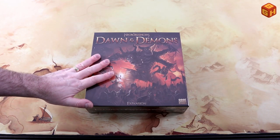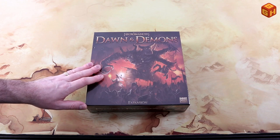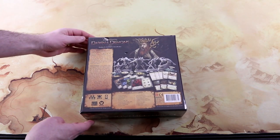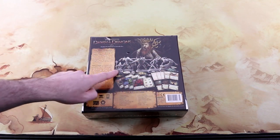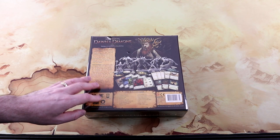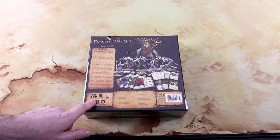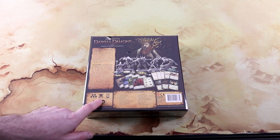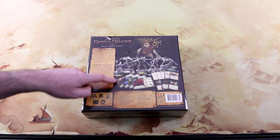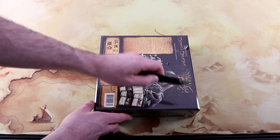So this is the box. It's a slightly smaller box than the core game. It has some cool art on the cover — Rise of the Necromancers: Dawn and Demons. On the back of the box we see the miniatures that are in this box, some of the artwork, some of the cards and the tokens that you get. The contents of the box are listed here and it says it's for one to five players. You can play this solo. It's 13 and up, plays in about an hour to two hours. Let's quickly open it up and see what's inside.